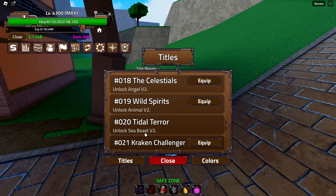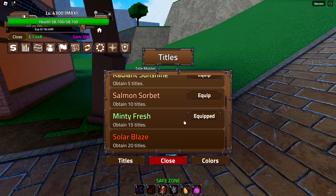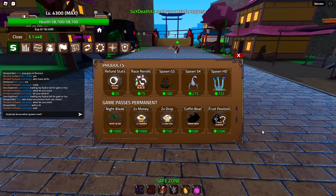That's all the races in the game currently. Sea Beast v2 is technically shown in the title NPC but I haven't found anything on how to unlock it, so it's probably not in the game yet. There's a bunch of stuff in c3 you can't interact with, so it might be related to those. As soon as it's figured out I'll make a video on it. I also unlocked the 'minty fresh' title and a few more titles along the way.